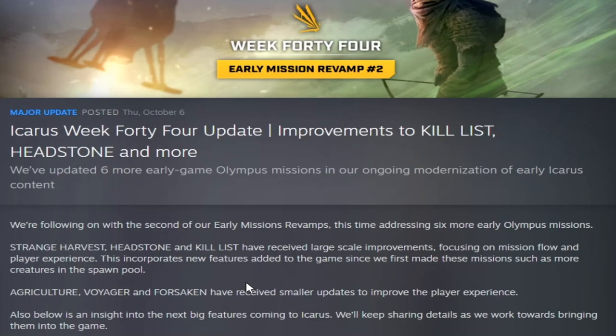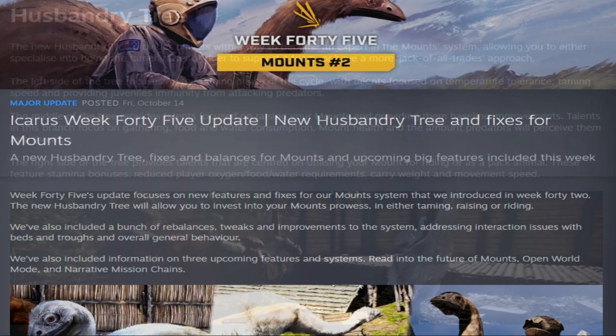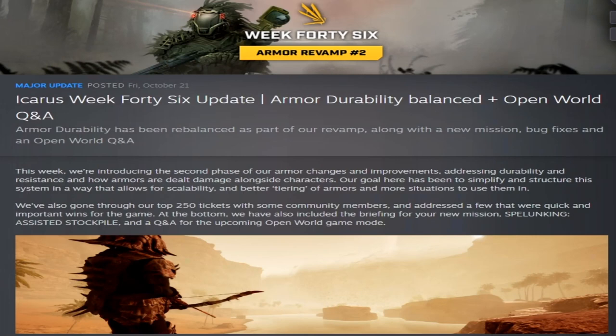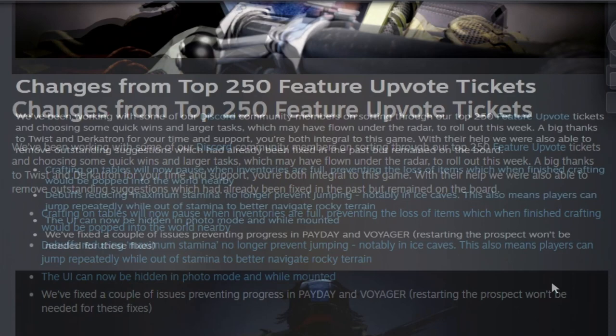Week forty-four, Early Mission Revamp number two, revamped Kill List, Headstone, and Strange Harvest and touched on open world development. Week forty-five, Mounts number two, added the new husbandry talent tree, fixed and balanced mounts, increased buffalo weight, and again discussed open world mode. Week forty-six, Armor Revamp number two, brought armor durability rebalances, a new mission, bug fixes, a Q&A about open world, crafting on tables that pauses when inventories are full, and Spelunking Assisted Stockpile.